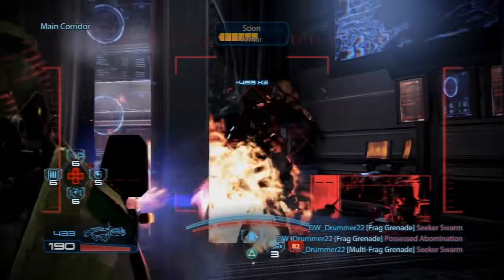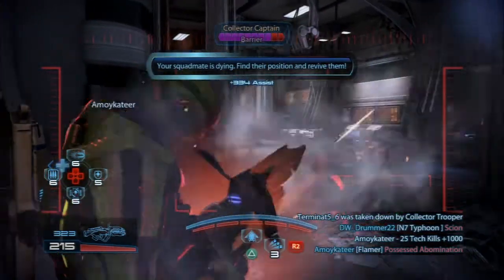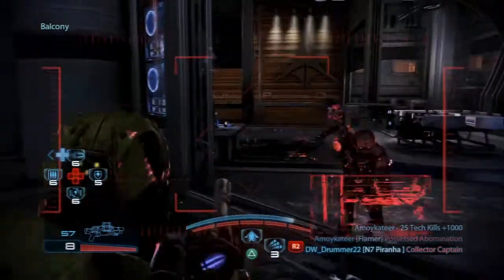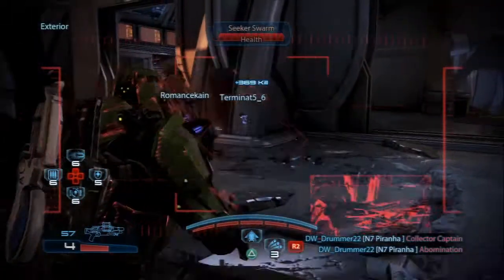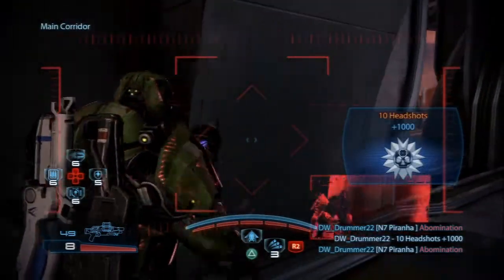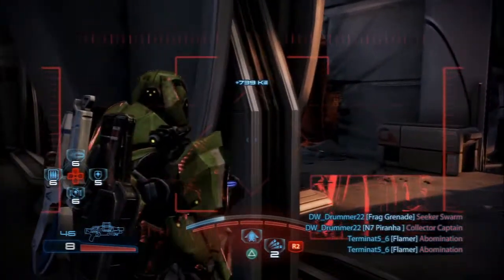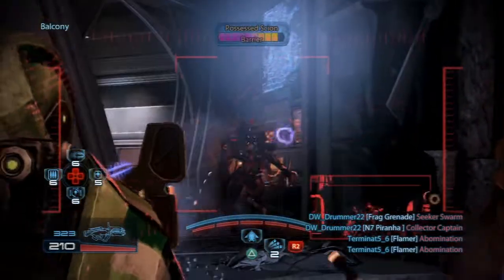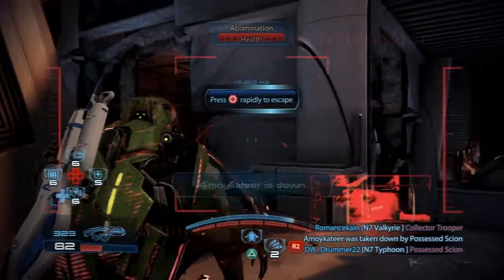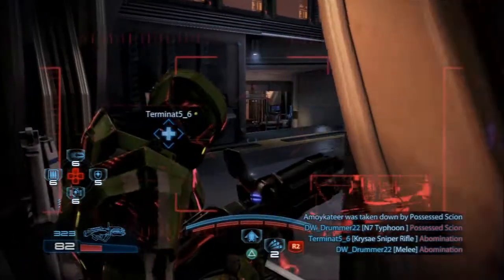Suck it! Kill everything. That flamer is definitely helping with the damage. The fortress soldier class is awesome — that flamer is so useful. These enemies by myself — no problem. When they get taken over like that, it not only gives them barriers but makes their armor harder to pierce. I hate getting grabbed because enemies can still shoot you while that's happening.